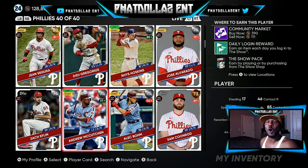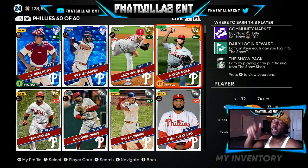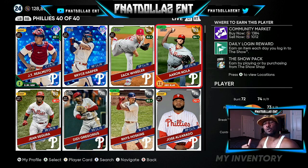Aaron Nola is the same thing. Not a lot of people are investing in him — I'm keeping him only for when the market rises. Once the market rises and he gets to 1600–1800, and I only got him for 1003–1004 stubs, I'm cashing out 600–700 stubs a pop and I got 11 of them.